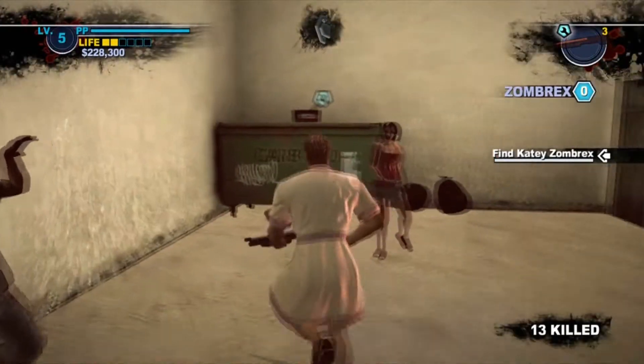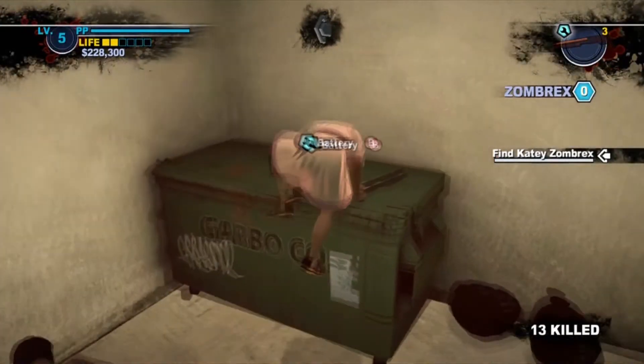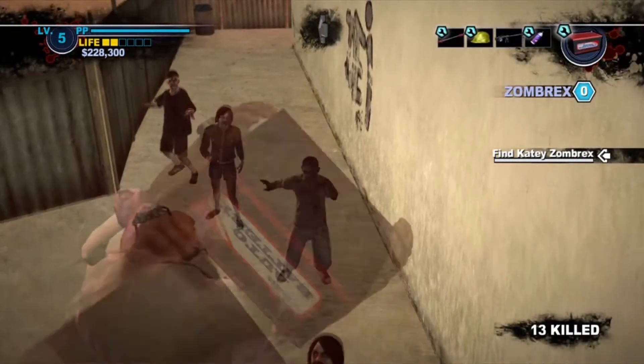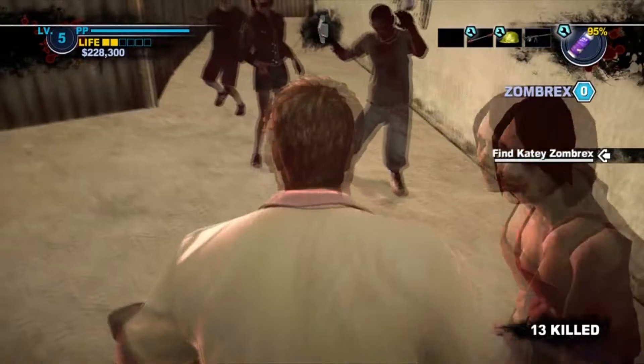When you've jumped over that dumpster and turned left, just keep following the path till you find this dumpster and you'll find a battery on top. And that's the last one you need to find. Hopefully that helps you with all the locations of the hard ones.